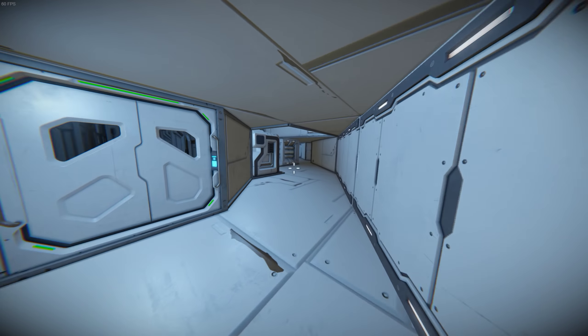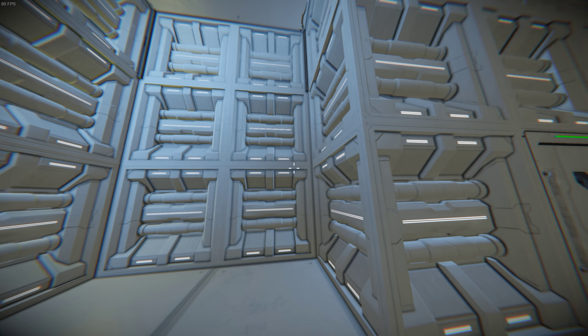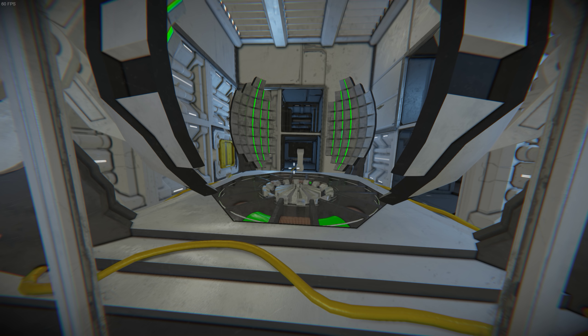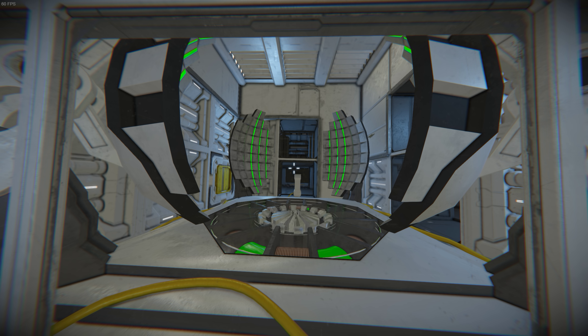Continuing through the door onto the left side, taking a side room, we have a window to the nanite generating facility. Nanites are actually really cool — they can construct, repair, and do things like that. They are slow depending on their upgrades, but very useful.